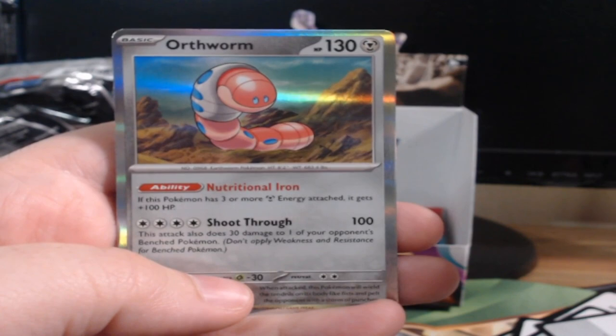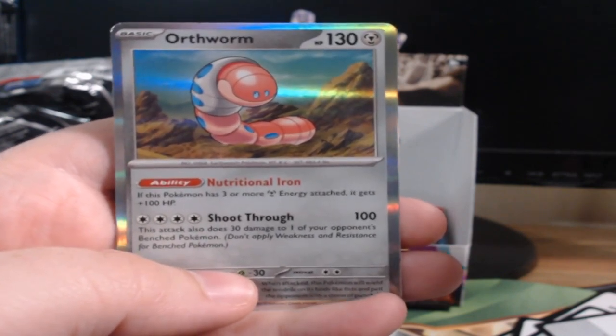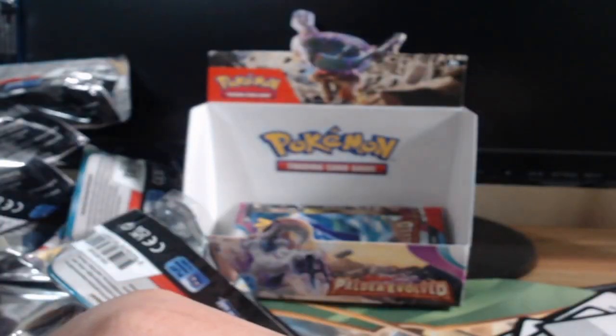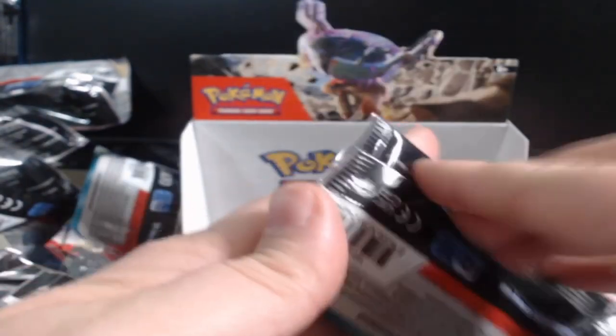If this Pokemon has three more metal energy attached, it gets 100 more HP. Okay, so it swings for benches as well without doing damage — that's a lot of energy, man. That's a lot of damage.